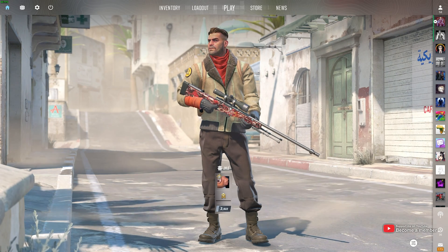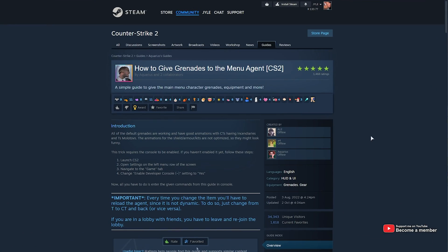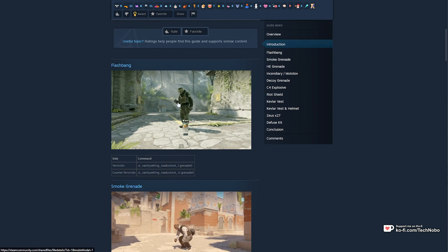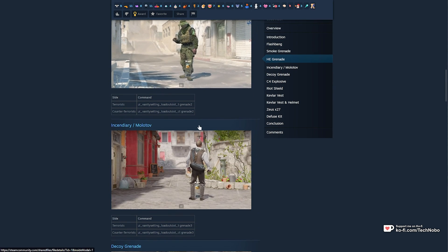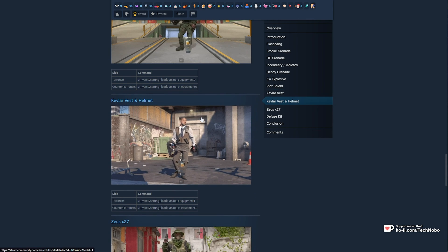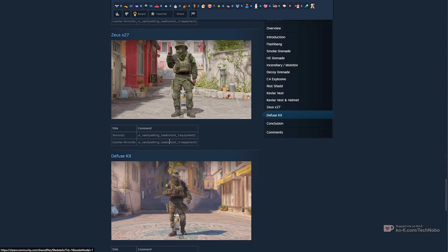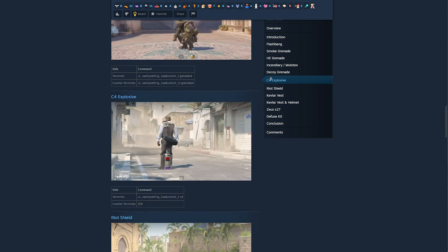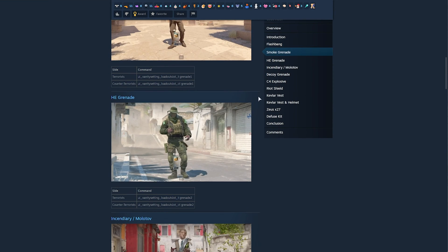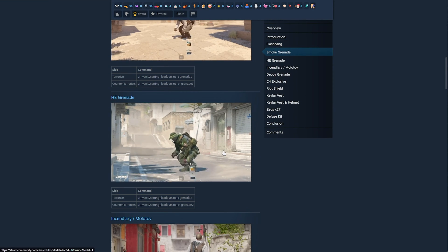But we can hold items that we're definitely not supposed to. In the description down below, you'll find a link to this guide on Steam, where you'll find a ton of different items here that you can hold — from flashbang, smoke grenade, HE grenade, incendiary, decoy, C4, riot shield, Kevlar vest and helmet, possibly Zeus, and finally defuse kit. These are all different options that you can hold, and of course some of them are more game-breaking than others, even though they all have the same animation, as you can see.